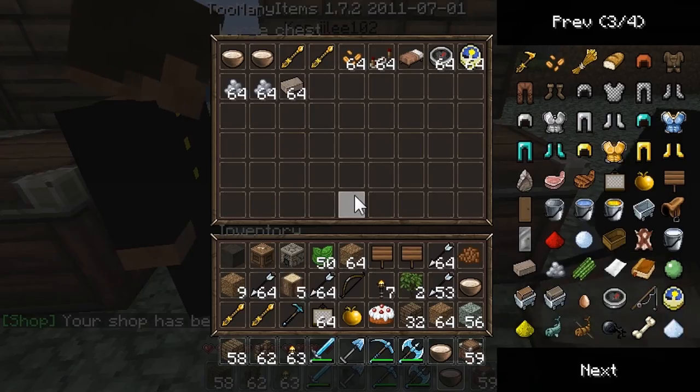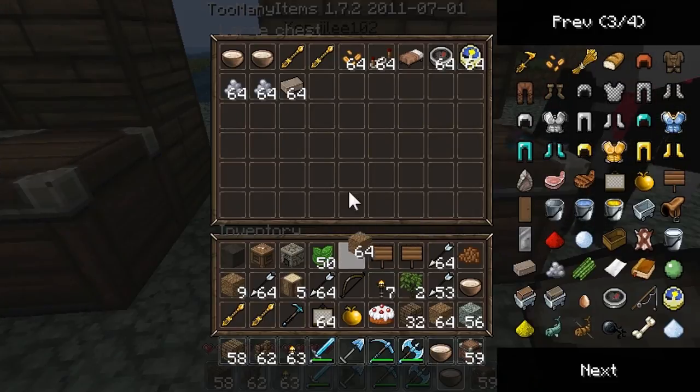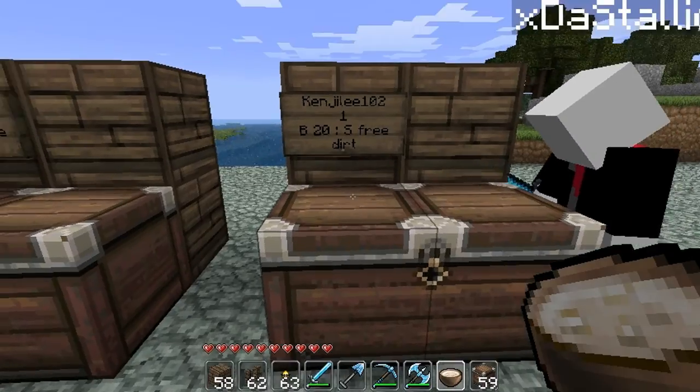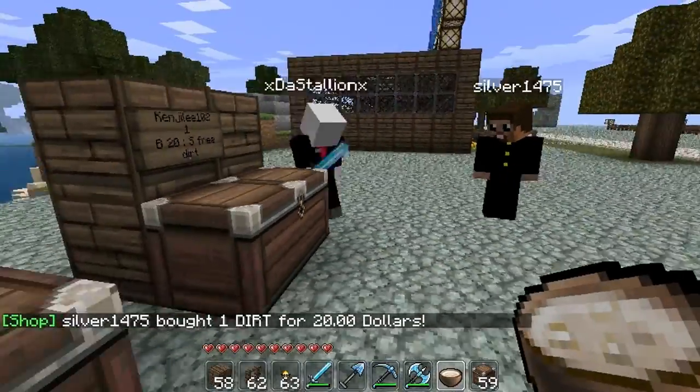Now you gotta open the chest and put down the dirt. Then someone right-clicks it and they bought one dirt for 20 bucks.